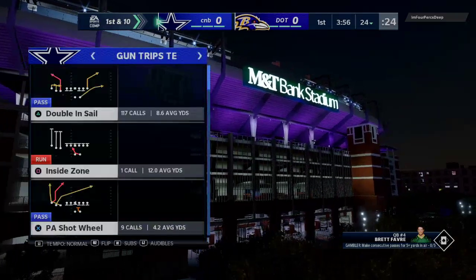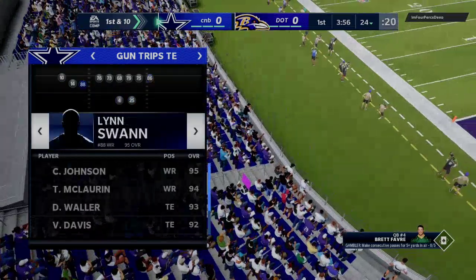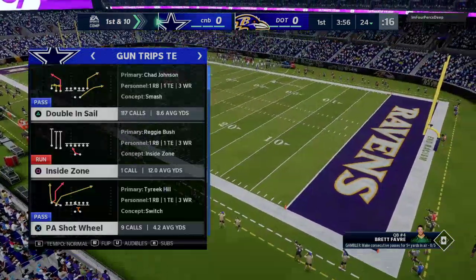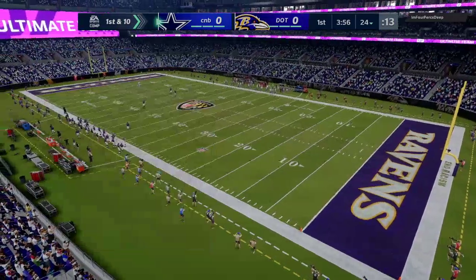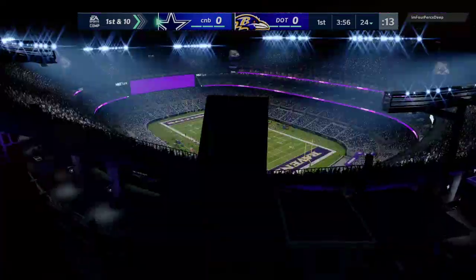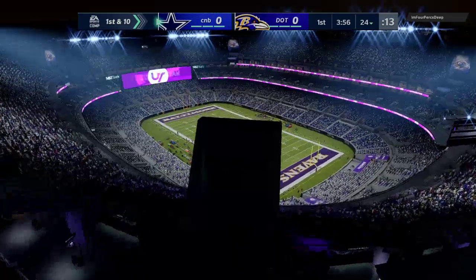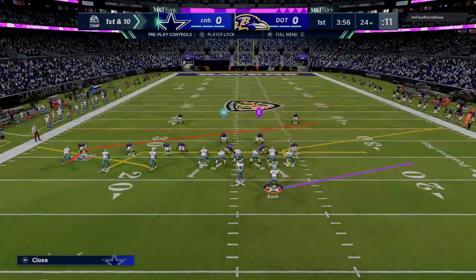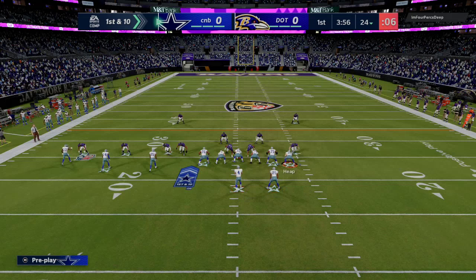We wanted to jump into a game, test him out, and see how he plays. We're going to put him at the outside receiver in trips tight end because we want to run him on a couple different routes that will be perfect for his speed. I think he'll actually be at like 98 or 99 speed once you've powered him up and given him his different boosts and chemistry upgrades.